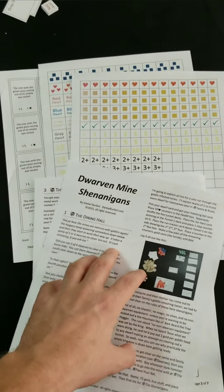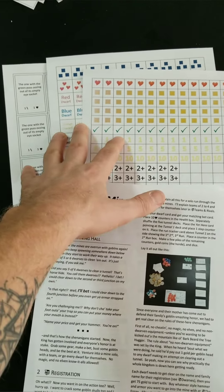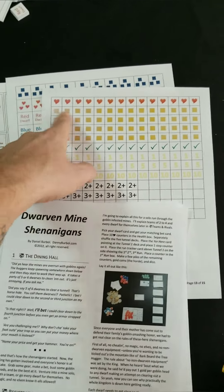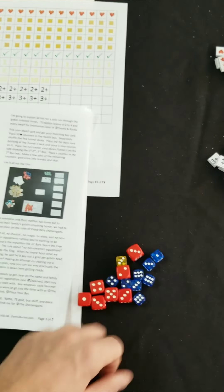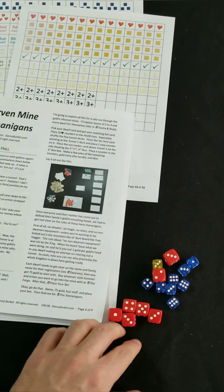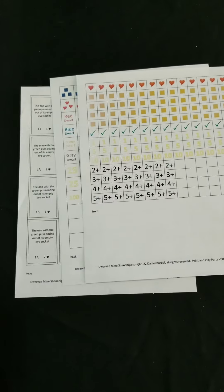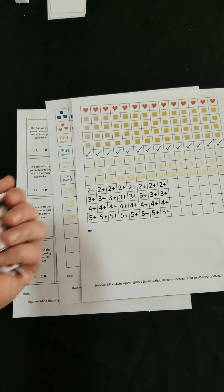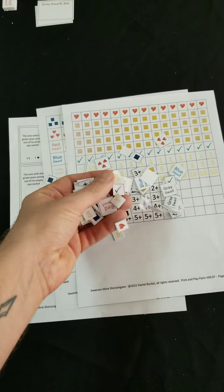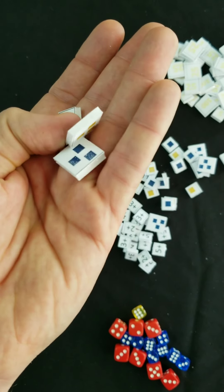Pretty much what you're going to get: you're going to get a manual and you're going to print it out — it's seven pages. You're going to get a bunch of counters and cards which you're also going to print out. You'll cut out all these counters and you'll cut out these cards. You're also going to want a handful of dice. I find about eight red, eight blue, and one extra do pretty good.